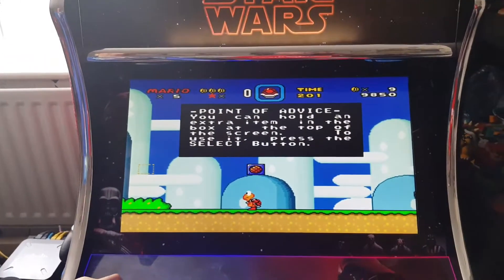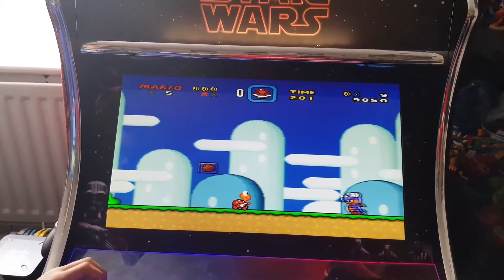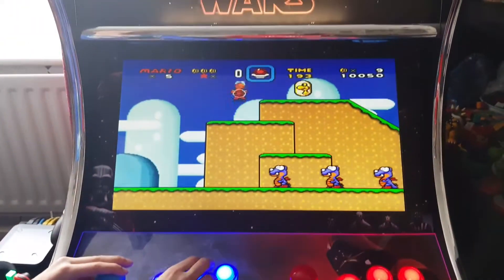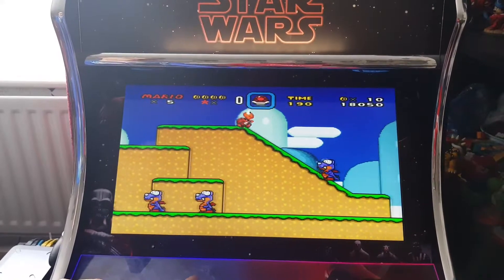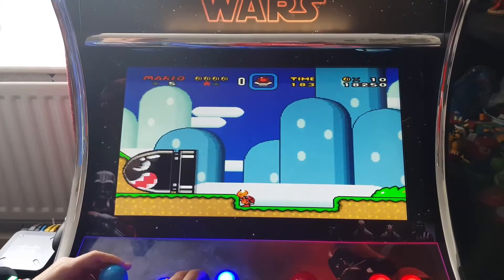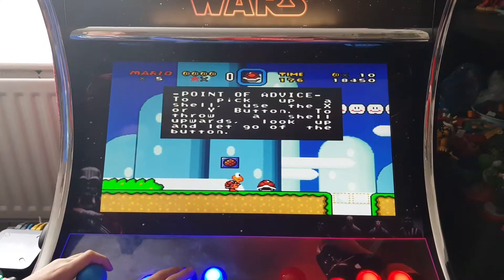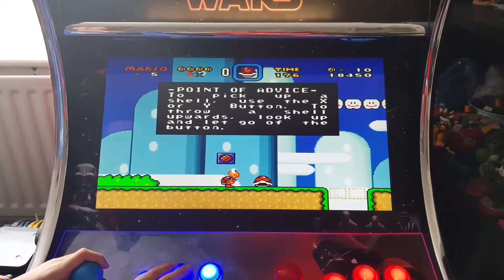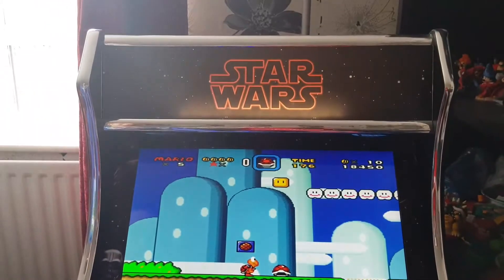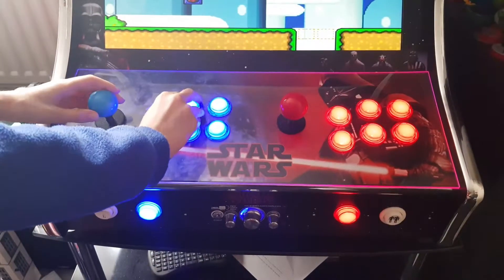Point of advice: you can hold an extra item in the box at the top of the screen - press the select button to use it. The flashing on one of them is where the bulb has gone and needs replacing, but it still works. Point of advice to pick up a shell: use the X or Y button to throw the shells.